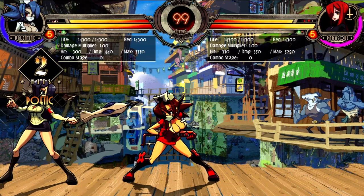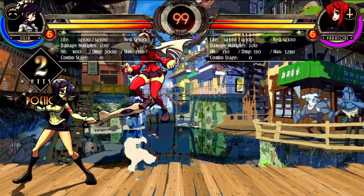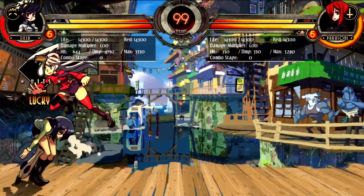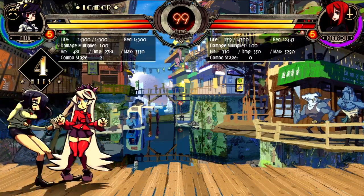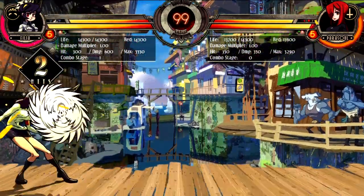So anything else Skullgirls-y? I think that's it — show me. Do you know a combo with Filia? Something. Besides this magic thing — you start with that, kind of picture what Mike Z does. I'm just pressing buttons right now. End it with a ball in the air and then dash and do another ball.